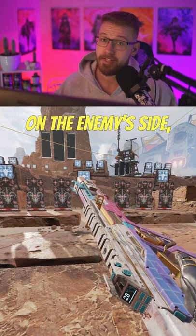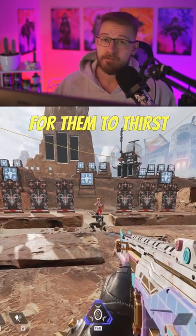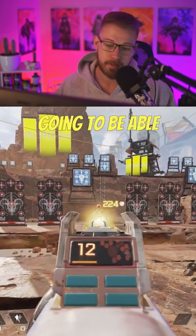But here's the important part: if you're on the enemy's side, make sure you drop your knockdown — even if they're trying to thirst you. It's much better for them to thirst you completely than to have the shield up and give your enemy cover, because your teammate's not going to be able to shoot through it either.